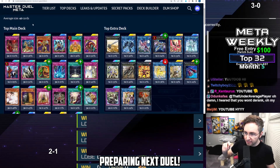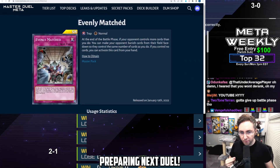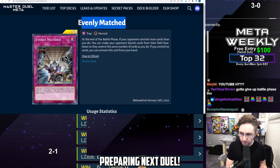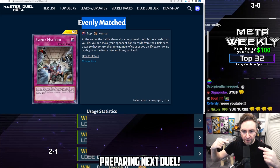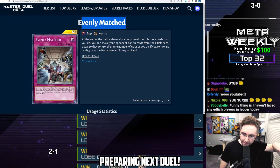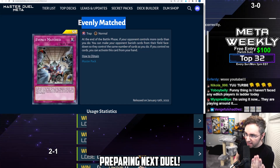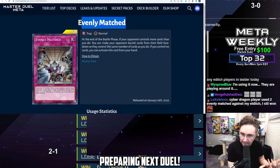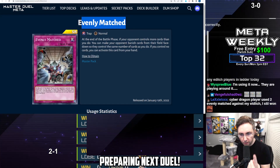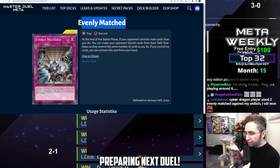So what is Eldlich going to do? They're going to set up a bunch of back row, then end their turn. On your turn with Evenly Matched, if your opponent has any amount of cards on the field — monster or back row — you will enter the battle phase without setting this. Then you end the battle phase, and your hand will prompt you to activate Evenly Matched, forcing your opponent to banish their entire field but one card, because they have to equal the same amount of cards that you have on your field, which is only Evenly Matched face up.